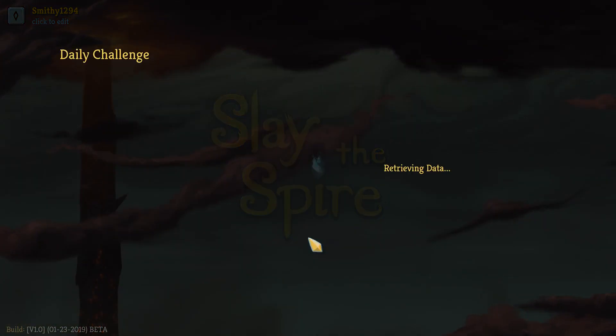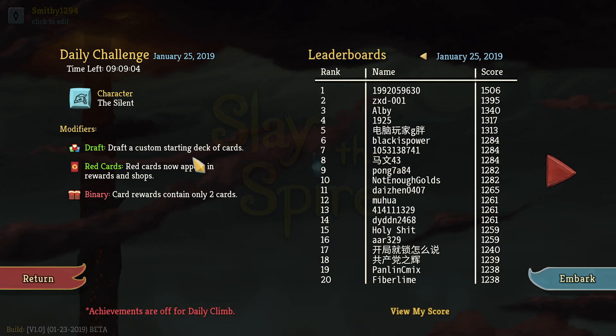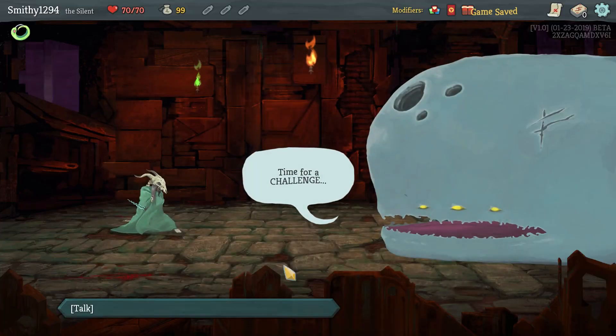Alright guys, welcome back to some more Slay the Spire, and welcome back to another daily. Today we're playing in the Silent with Draft — a custom starting deck of cards. Red cards now appear in rewards and shops. Binary card rewards contain only 2 cards, which is gonna be annoying with some big ones in there.